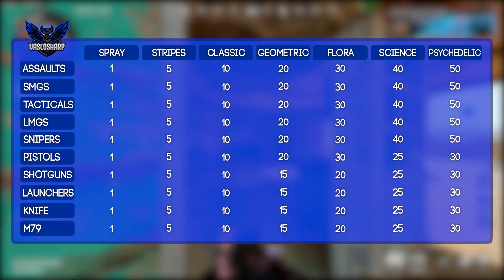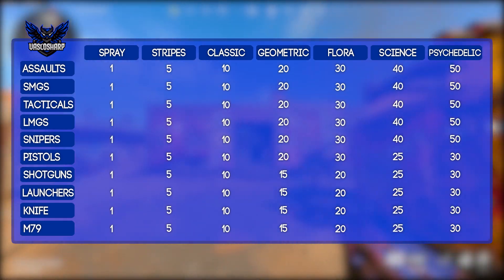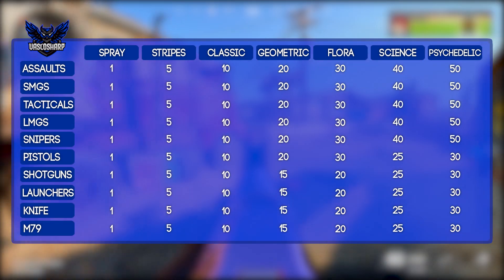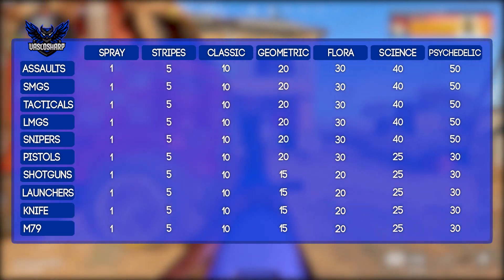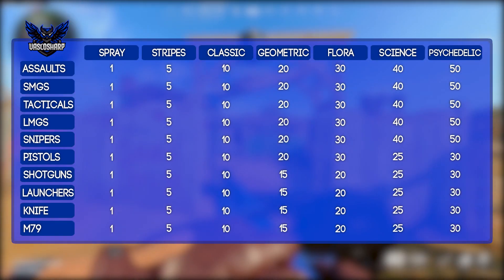Each camo can only be done when you are at a certain weapon level, which differs per weapon category, as shown on screen now. The fastest way to complete the camos is when all of your weapons are fully leveled up, because then you can focus purely on the camo challenges. There are 3 ways to level up your weapons fast in Cold War.